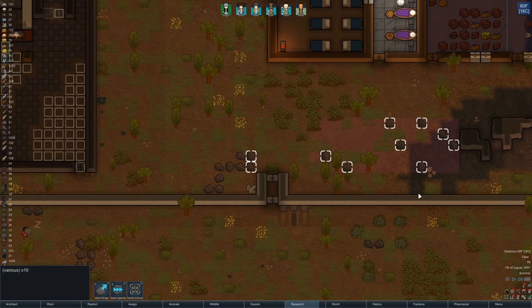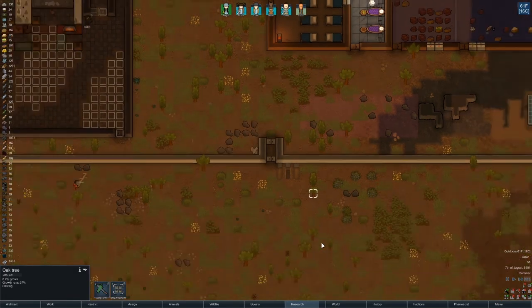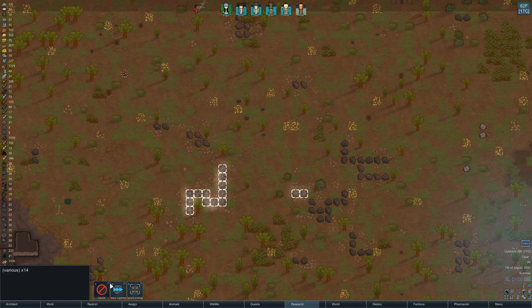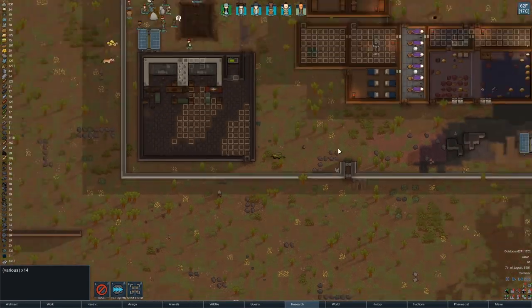Do we not have any more granite over here? I have various — granite, yeah we have some granite chunks. Should haul some more in maybe. We'll get these things on the haul list.